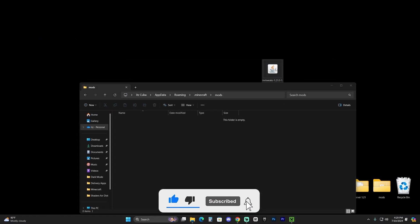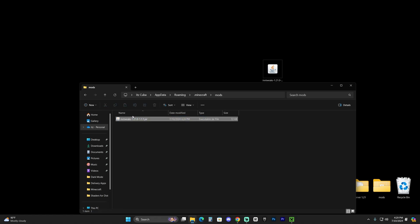Drag and drop the Inventory Tweaks file we downloaded earlier into the mods folder. Make sure you don't have any other mods in there that are not compatible with NeoForge 1.21 — every mod you use alongside Inventory Tweaks must be compatible with NeoForge 1.21, or your game will crash.